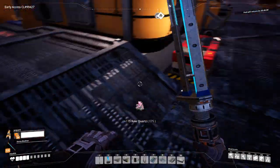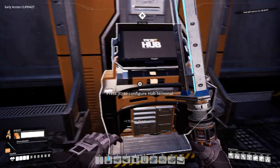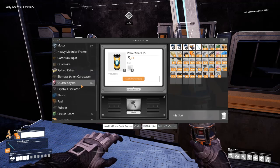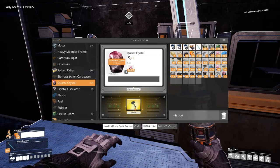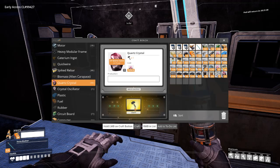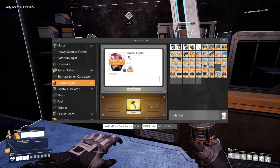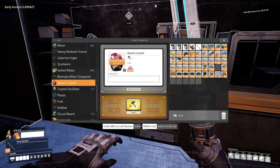So let's actually get the quartz on us now. Quartz crystal — let's make as many quartz crystals as we can. And then from there, we're going to create crystal oscillators. These are going to be what helps us build the vehicles and the maps, and basically the exploration milestone.